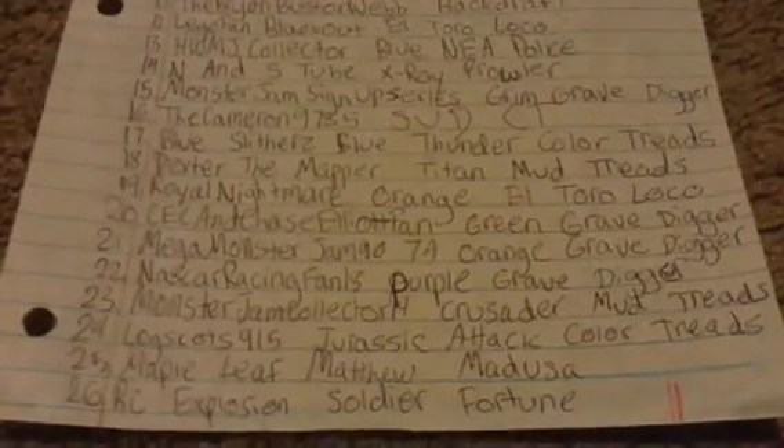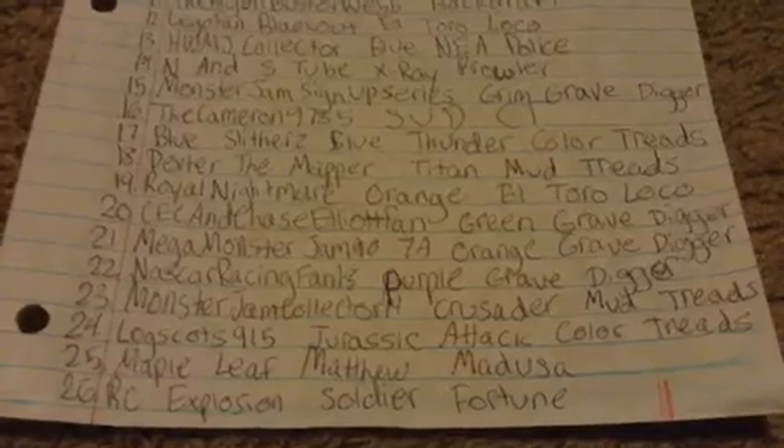Jurassic Attack Color Treads, Maple Leaf, Matthew and Medusa, RC Explosion, and Soldier of Fortune, and then the final person that signed up is PVC G2 and the Old Tool Chrome Grave Digger.